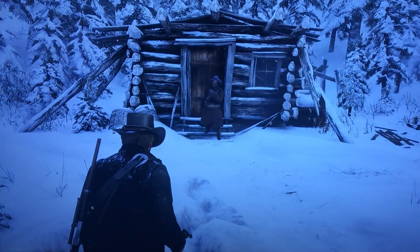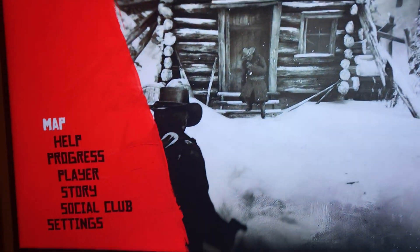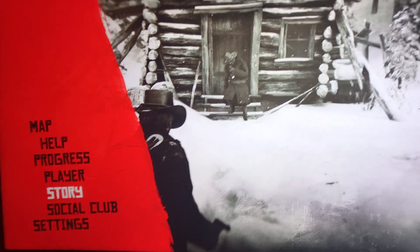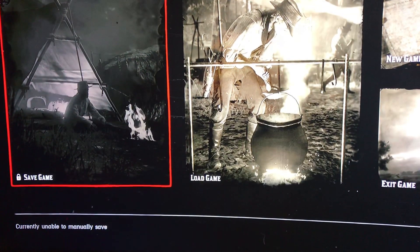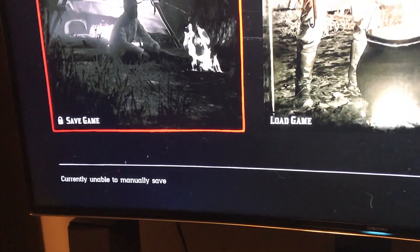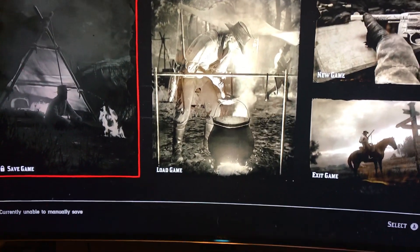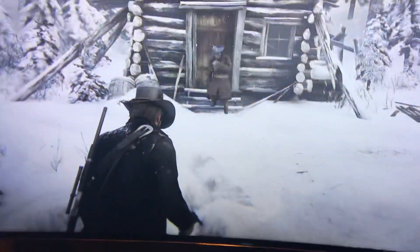Nothing works, no buttons. Can't save it — I go to save, can't save, unable to. This is so lame. I'm freaking climbing all the way up that mountain again, and then I go back and here they are.